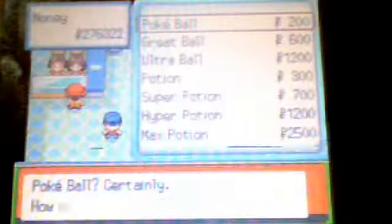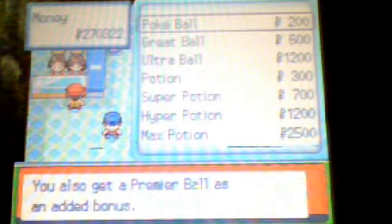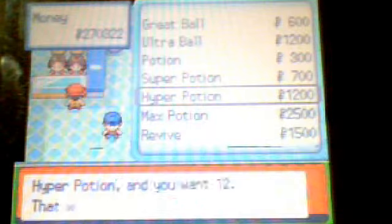Now I'm actually going to go to Snowpoint City. I don't really feel like going to the department store and going through each level looking for items. Here are my Poke Balls. Even though I have 11 in the bag, I'll buy up to 30. You also get a Premier Ball if you buy 10 Poke Balls or more — keep that in mind. Hyper Potions — get about 30 of those. In my bag I have 18, so I only need to buy 12 now.